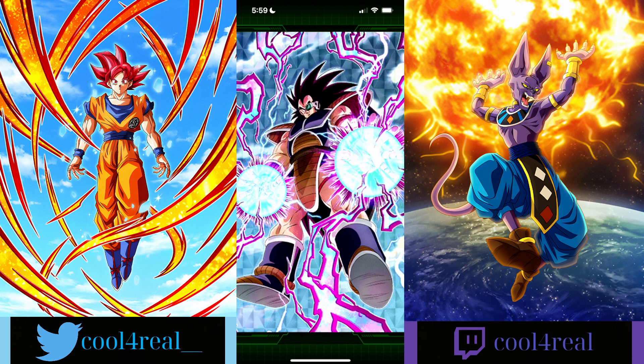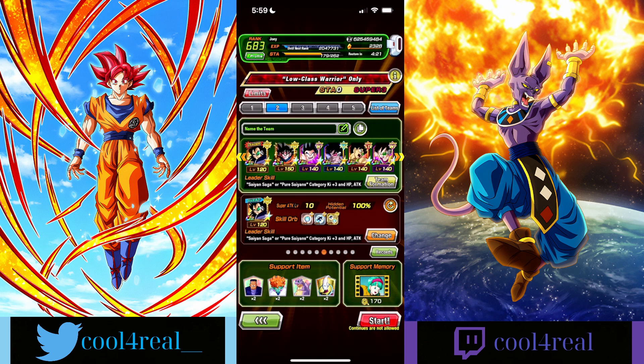Alright everyone, we are back for another Dragon Ball Z Dokkan Battle video. Today we are going to be taking this beast of a unit, physical Raditz, into the low-class warrior stage of Super Battle Road — just regular Super Battle Road. This is definitely one I'm a little late to; my team when this first came out for low-class warrior was not very good, so I never cleared it. But now that I have Raditz and Kiku, we should be able to just destroy this.